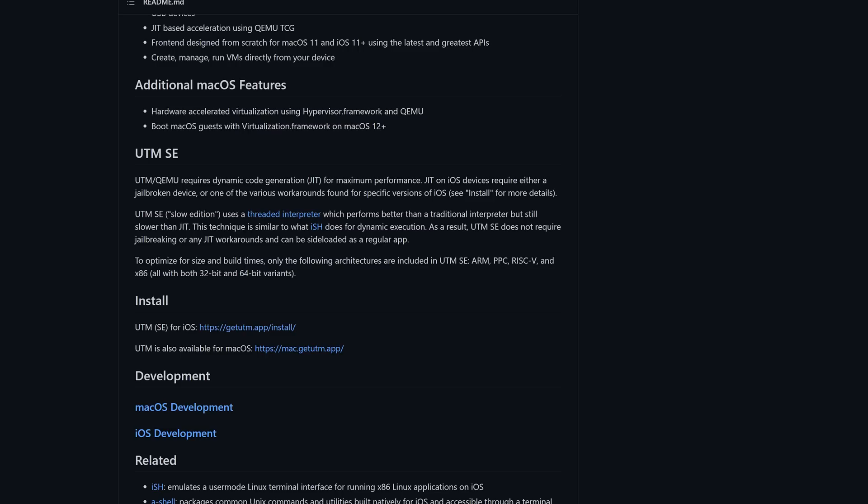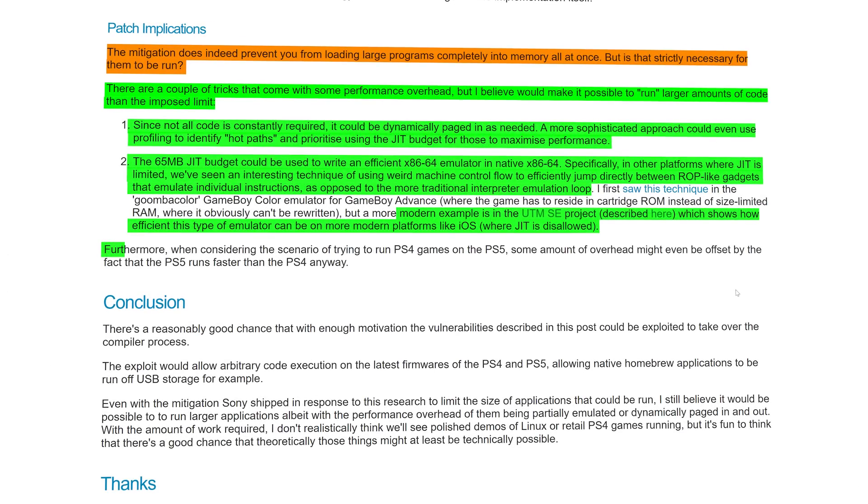He addresses this by noting that when considering the scenario of running PS4 games on the PS5, some amount of overhead might be offset by the fact that the PS5 runs faster than the PS4 anyway. So even though these emulator techniques will still be slower than running natively, the PS5 is a much more powerful system, and that overhead might make up for the shortfall in compilation efficiency. But this is obviously very complicated stuff — it would be a hell of an undertaking to implement, and it's unclear whether you'd need to tailor the emulator specifically for each program or if a one-size-fits-all approach would work.